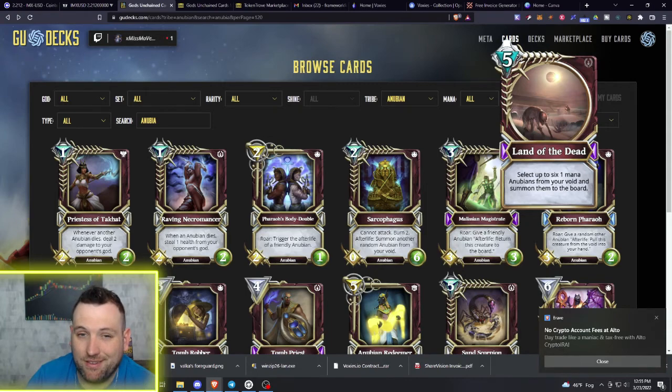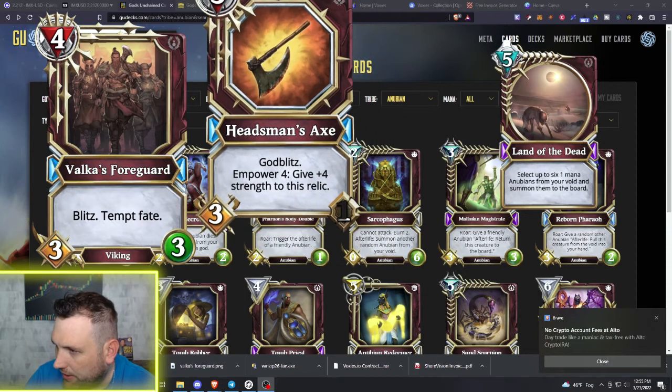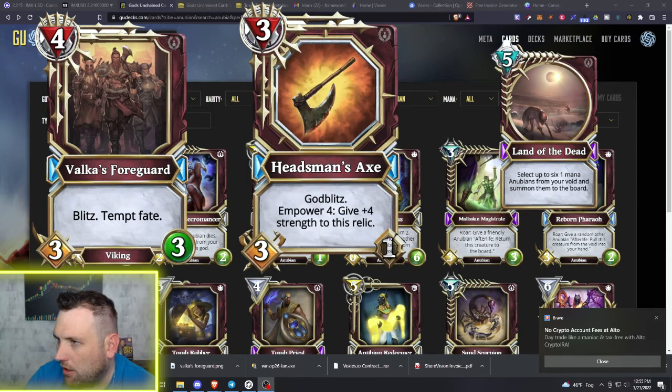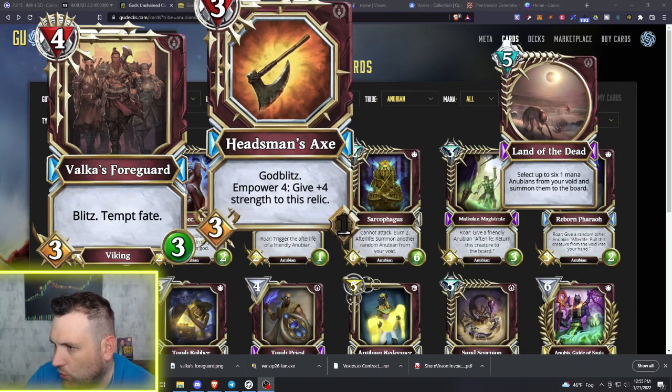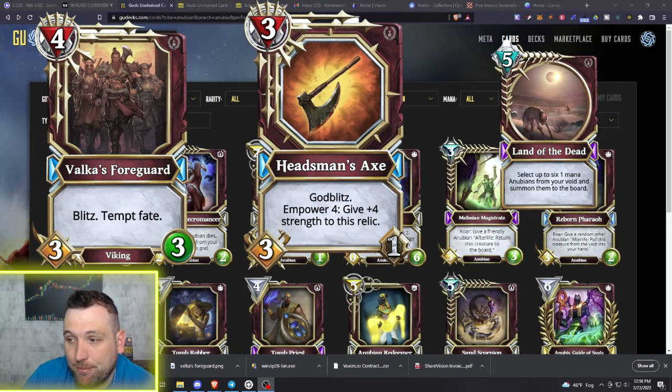It's a very strong card for death — it'd be hard not to run it in Anubian death decks. On the Headsman's Axe, I see now it actually is a one-durability relic. When I edited the images, the one got cropped into a dark area. Still very strong — if you're hitting someone with seven strength for three mana, that's very fast for aggro war decks. Even with only one durability, it's pretty powerful, and we'll just have to find out about Tempt Fate.